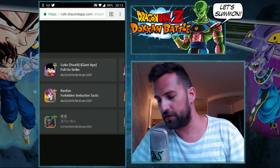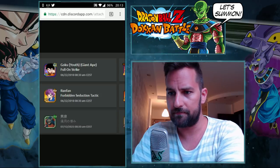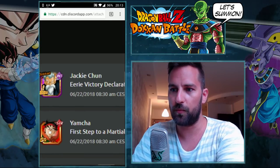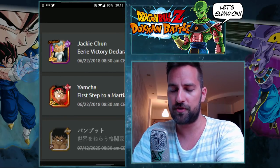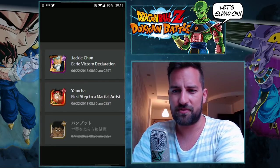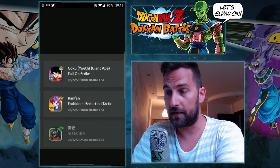In addition, we have a couple of new units appearing in the banner for the World Tournament. You can pull Jackie Chan — 'Eerie Victory Declaration' — he is a leader for the World Tournament category. You can also pull this Yamcha, who is an SR card for the normal Dragon Ball Saga World Tournament banner.